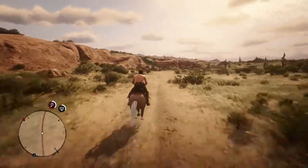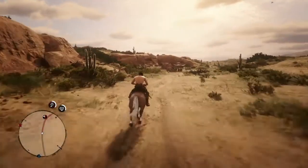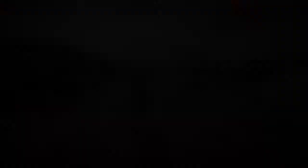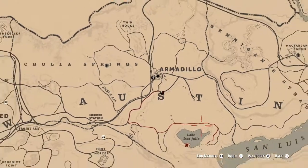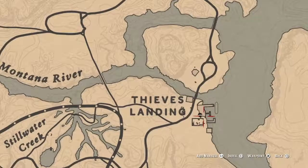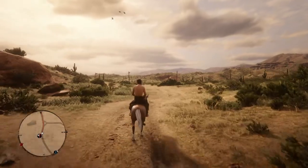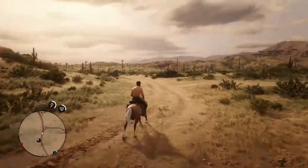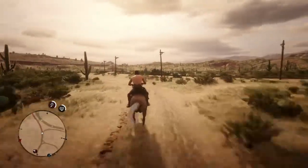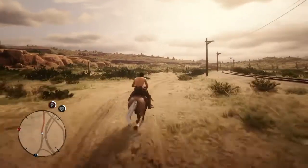The third method is if you have any jewelry from searching cabinets, houses, or anything like that, go to the fences. I found the fence location right here on the map — this fence will give you about $2 to $3 per piece of jewelry. That's pretty much it. That's the way I managed to make money. Hope you guys liked the video — peace.